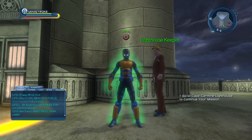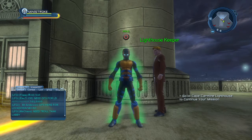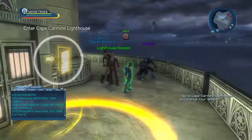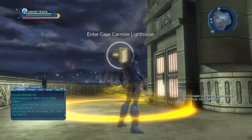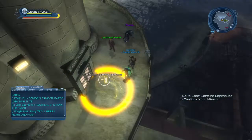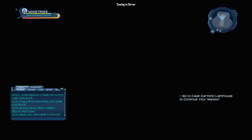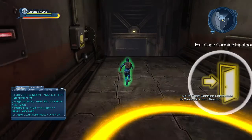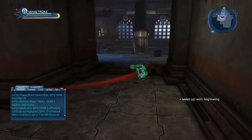Hi guys, welcome back to my munitions playthrough. This is part 11. In the last part we were doing the missions outside in Gotham for the Bane quest, and we've just finished the outside part of the Cape Carmine lighthouse. We picked up the side mission from outside and now we're going to go inside the lighthouse and hopefully find Bane and take him down — with maybe a little help from someone. I think Nightwing might show up maybe.